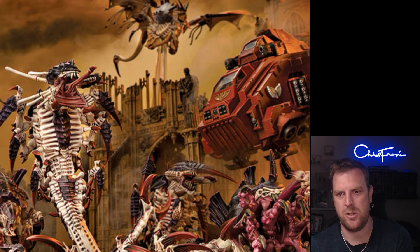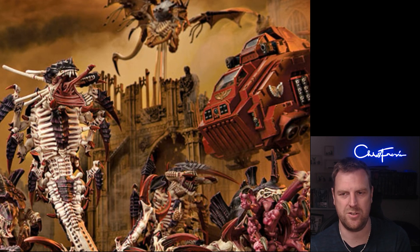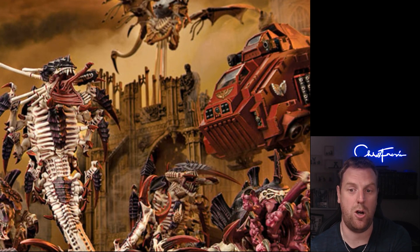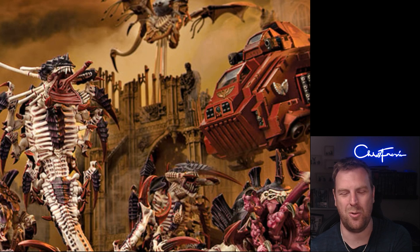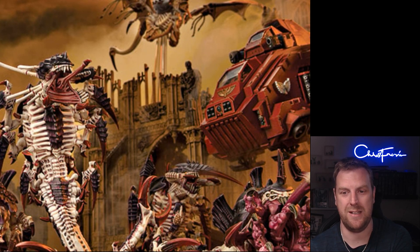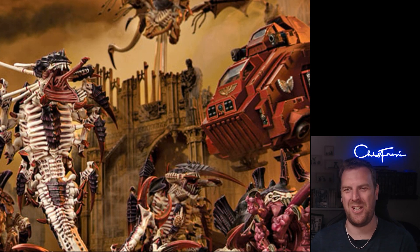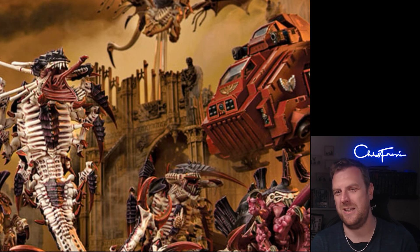Note that Secure Biomass is in any fight phase — including your opponent's — so if they charge something and you think it's going to survive, you can hit back really hard. Rapacious Hunger is just in your fight phase — pick a Tyranid unit that just destroyed an enemy unit, and that unit immediately regenerates. If your unit is also a Harvester unit, you can choose for one model to regain up to three lost wounds (rather than rolling a D3). So if your Haruspex drops Secure Biomass for all those Lethal Hit crits on a 5+, kills the unit, it then gets wounds back as well.